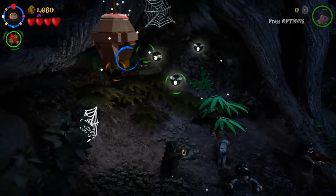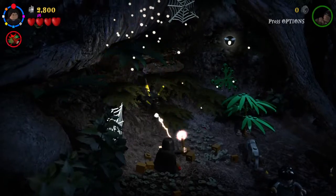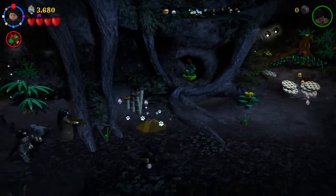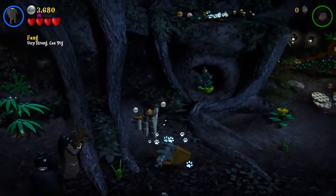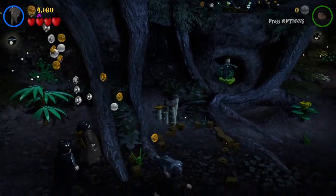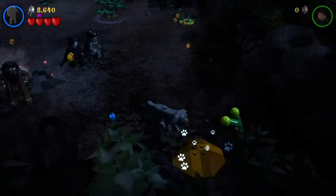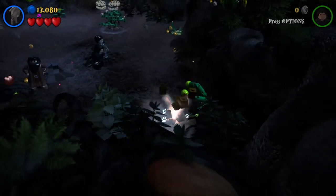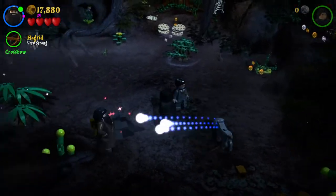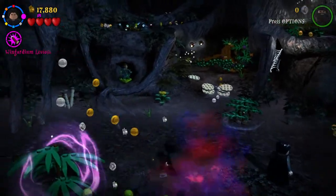We're gonna snap through the eyes — we don't need Griphook in many levels but keep him just in case. Let's use Fang because you'd want to dig up things to get some money as well. If you dig up here you will actually unlock Fang. Okay, there's some dark magic right here — so 1 out of 10 already.